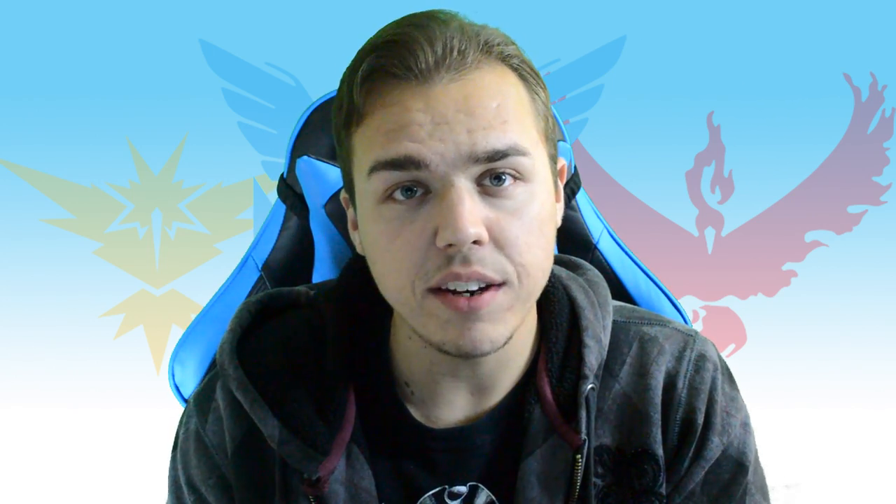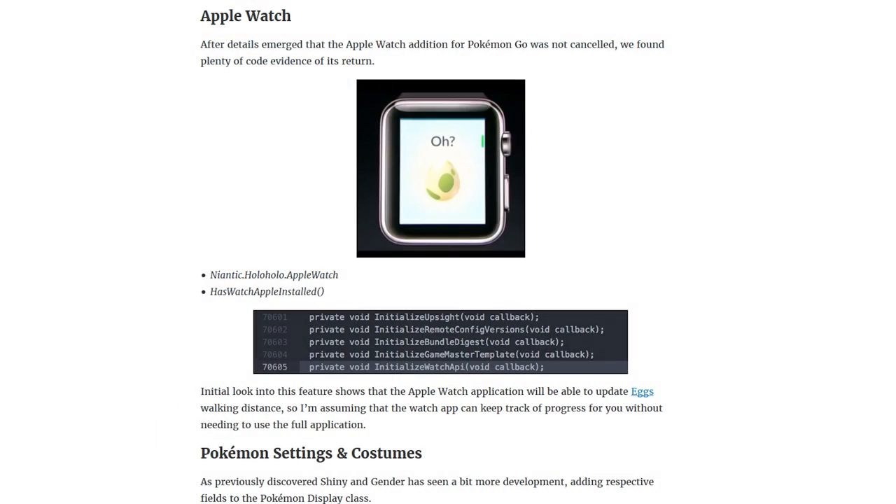Within the data mine, we also see a lot of evidence about the Apple Watch variant of Pokemon Go that's going to be coming out at some point soon. There were a lot of clickbait articles going around saying that the Apple Watch version was cancelled — actually not the case. In fact, right after they're saying it's cancelled, we're seeing even more data on it within the code itself. There's a line of code that says HasWatchAppleInstalled, relating to whether or not you're using the Apple Watch.